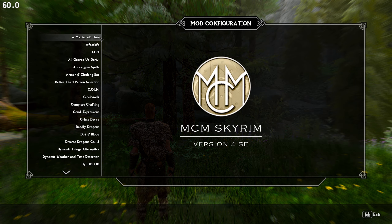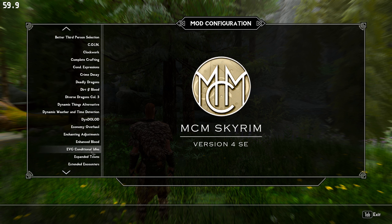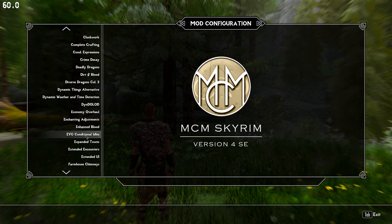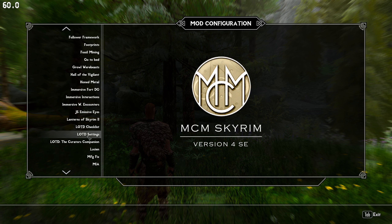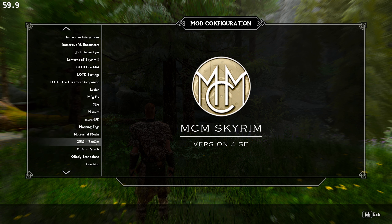Let me check the MCM — I think I have to change some of these around. I would add dual world parry just so I can play as a spell blade. I think this list comes with Lucien and an eagle as followers.